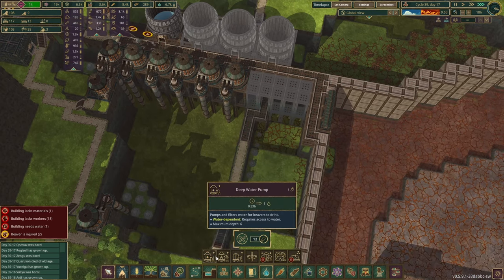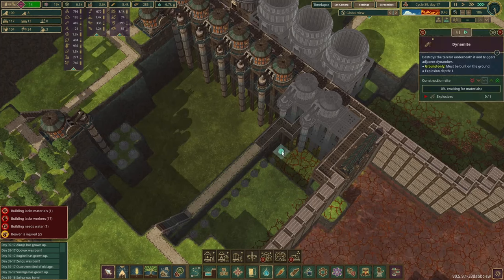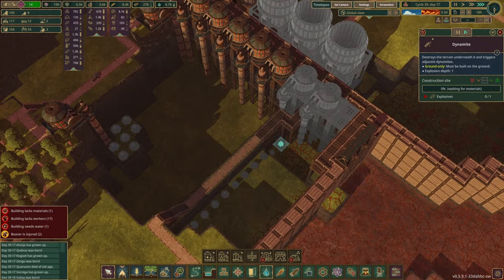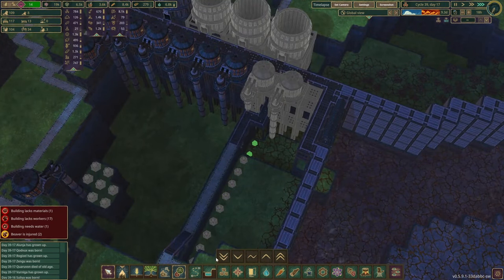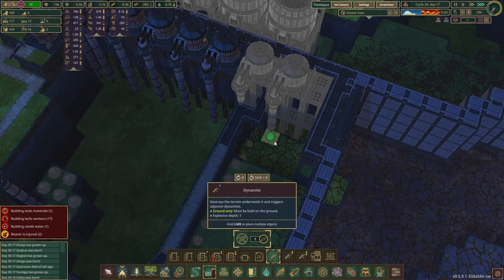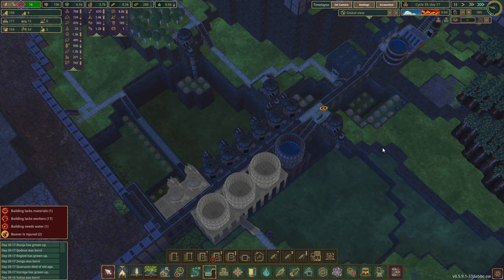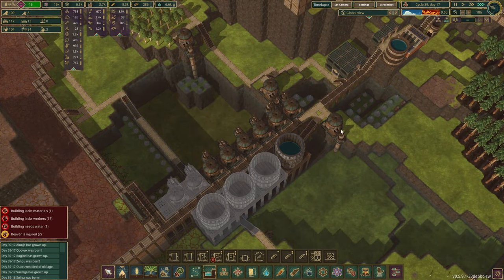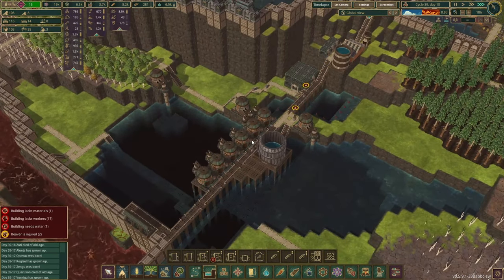We'll have a problem here — that'll be fixed later. Two pumps can fit here. If we up the priority on this, then we can fix the pumping situation over here. Also this has to be dynamited down a little bit more. The first large tank is ready — this should up the efficiency of those pumps, because now they don't have to walk far with the collected water; they can put it in here and the haulers will distribute it throughout the district.